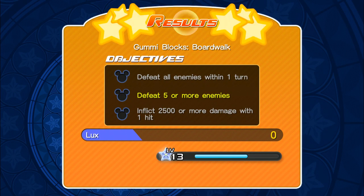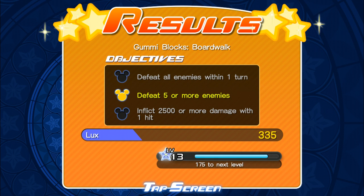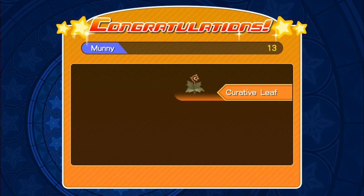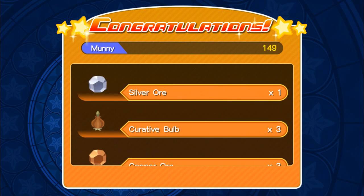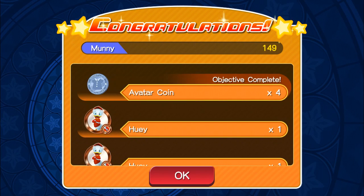So we did defeat five or more enemies, and the others were defeat all enemies within one turn, and inflict 2,500 or more damage with one hit. We do get some money, a cultural relief, copper ore, some silver ore, iron ore — we get Huey, two Hueys, and four avatar coins there. So that's pretty cool.